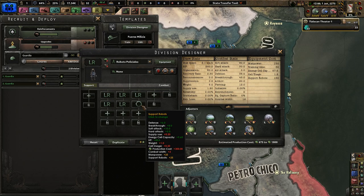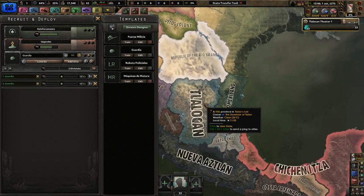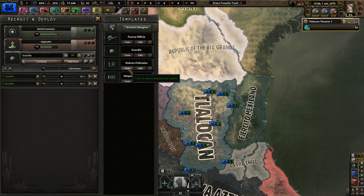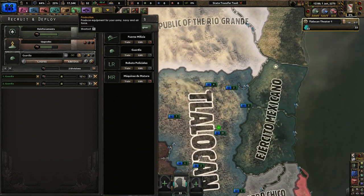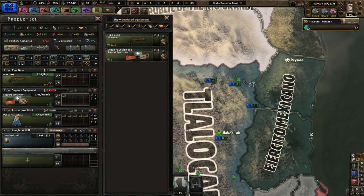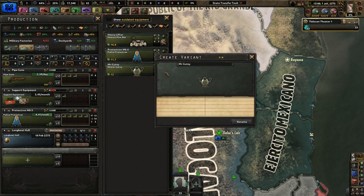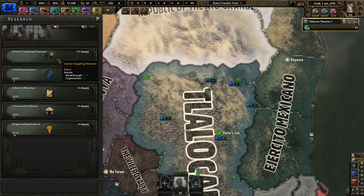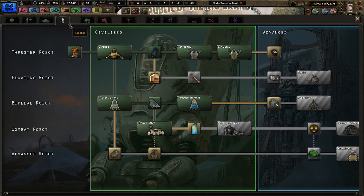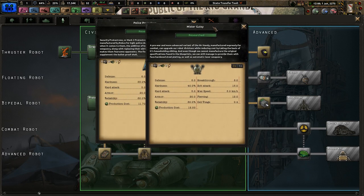I'm going to be learning this mod update as time goes on because I'm playing as a fairly safe country right now. I know some of you are going to tell me I should do this or that instead — whatever. I'm going to need some of these units. What's the difference between these two? Mr. Gutsy and Police Protectron. Because with the update, robotics got a serious overhaul, so this is definitely different. That's really cool — he even has a sombrero.